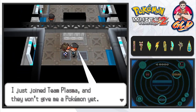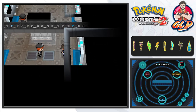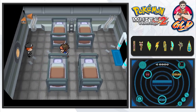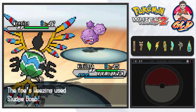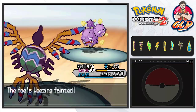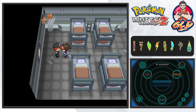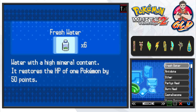A Team Plasma grunt says, 'I just joined Team Plasma and they won't give me a Pokemon yet, but even a guy like me has something useful to share — you need the Plasma Card to enter the password.' One guy is helping us out. There's another room where they want to rule the Unova region. We switch to Gigalith — a Sludge Bomb poisons us, but we win! He says, 'Since I lost, I'll accept defeat gracefully — the first number is nine.'